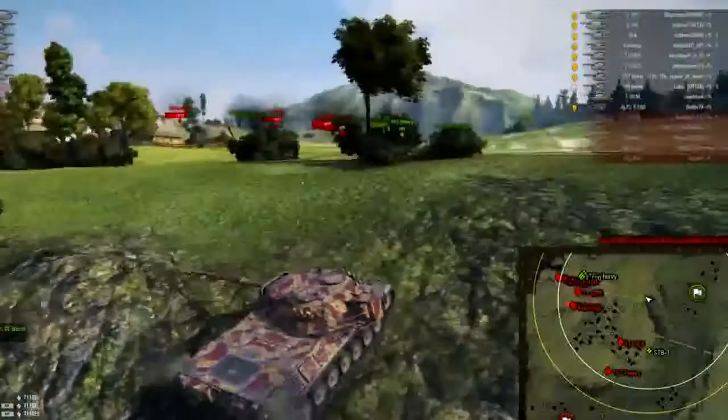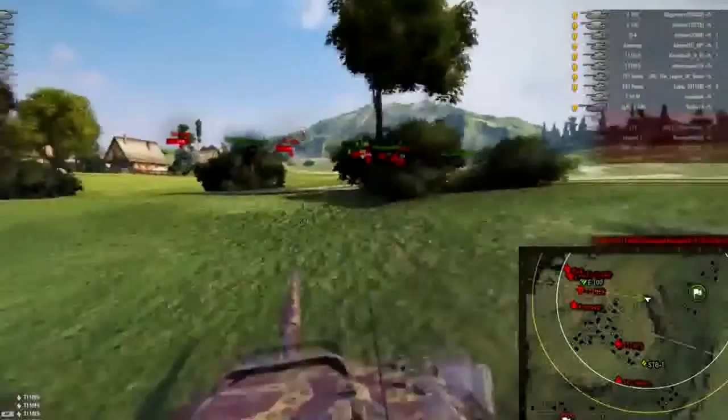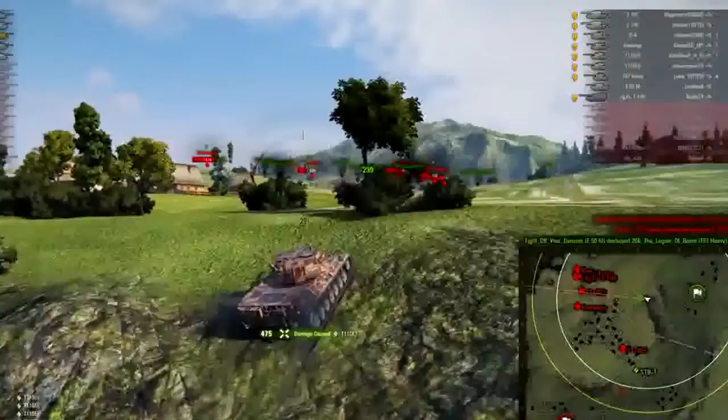We are completely outnumbered in the north, but in these situations it's okay to just fall back and get into a safer position and actually get some damage, because they're not going to be paying attention to you, and you're going to be able to get some nice easy side shots and at least take him out.